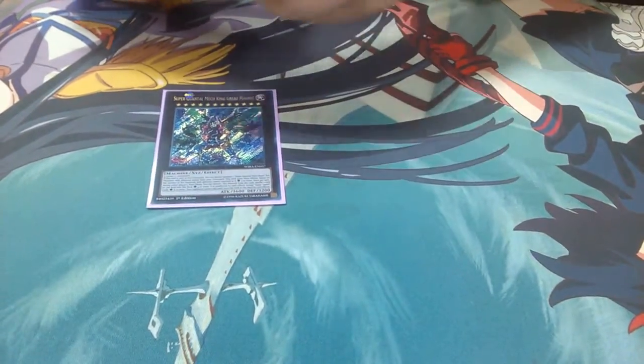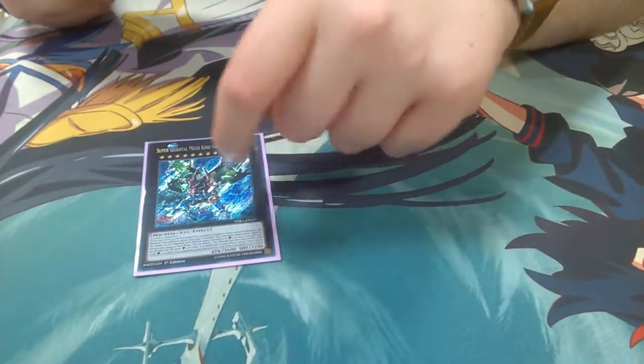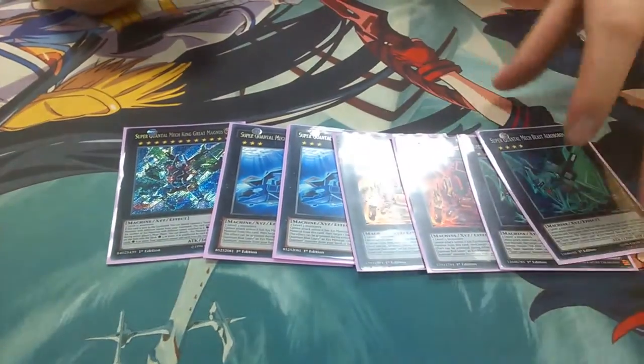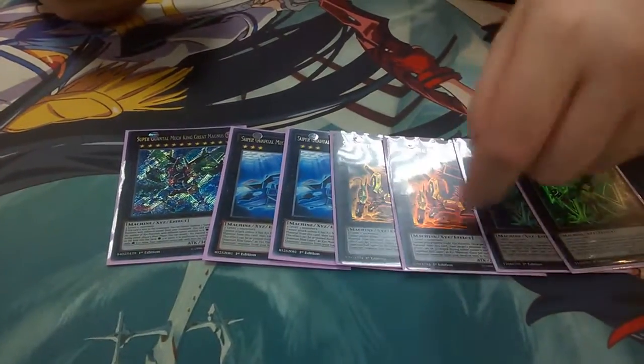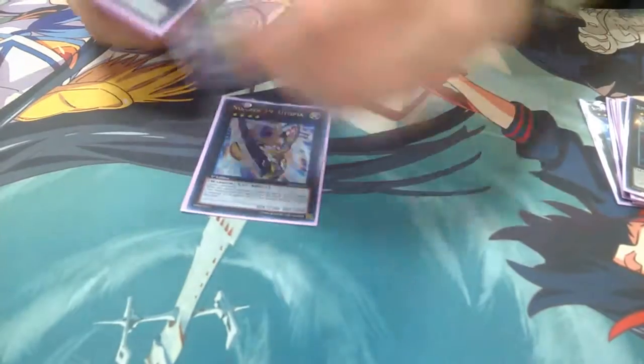Best trap holes in the game currently, fairly simple main deck. The standard Quantum engine: one Magnus — I was playing two but one is all you can fit now because space is a bit tighter. Two Blue, two Red, two Green — you just never know when a second one might be needed, but you only need one of each for the Magnus combo.